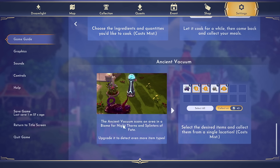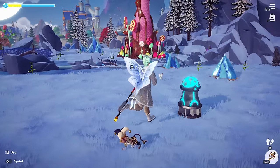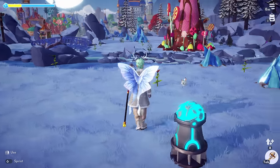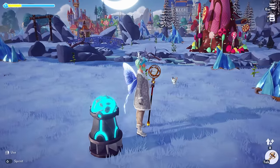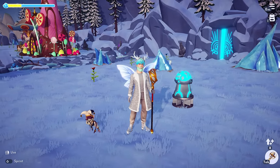The ancient vacuum scans an area in a biome for night thorns and splinters of fate. Upgrade it to detect even more types. So we were right - once we get level two, it will then start collecting all the rocks, all dirt, all sticks, all herbs, everything. It'll collect them and put them in this inventory. So we will not have to go around collecting anything. I could drop it down and it will suck up literally all the sticks and all the flowers. This is the greatest thing they have ever added into the game.